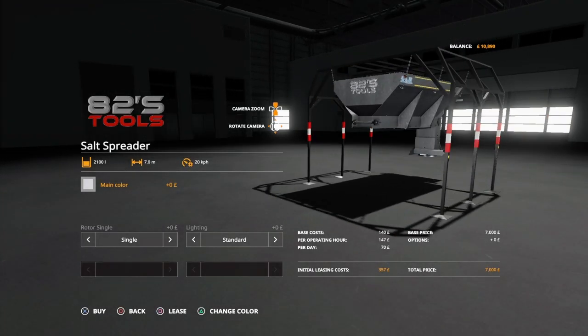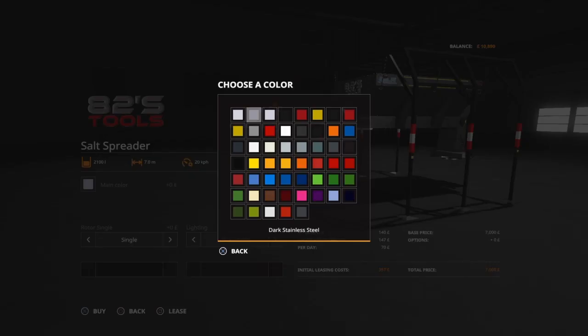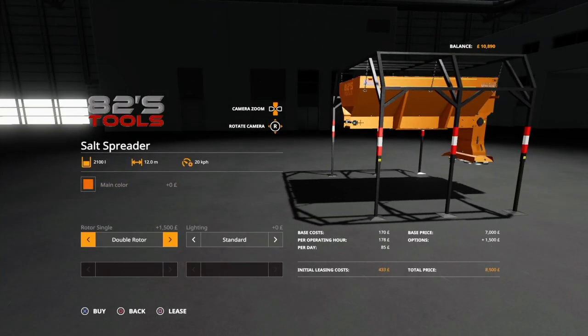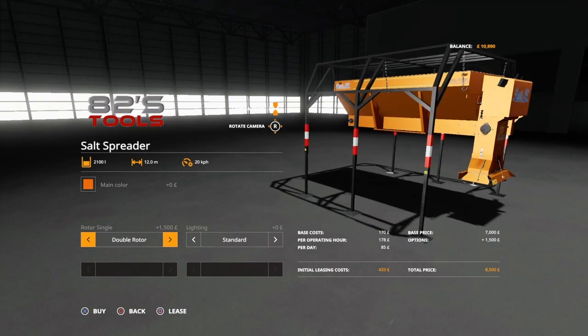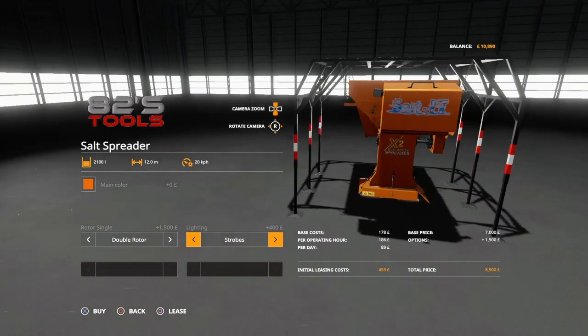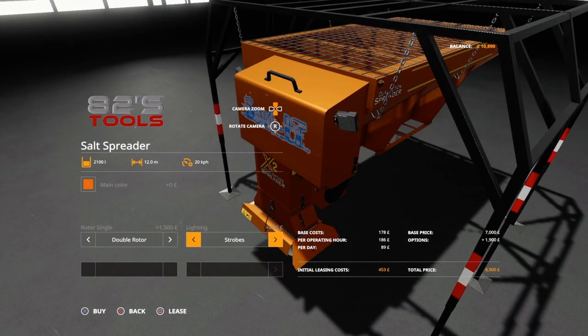Looking at the salt spreader options: you can change the main color to anything you want. For the rotor you can have single or double rotor, and for lighting you can have standard or strobes.